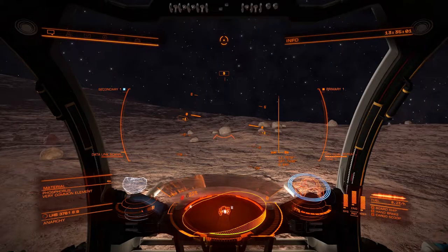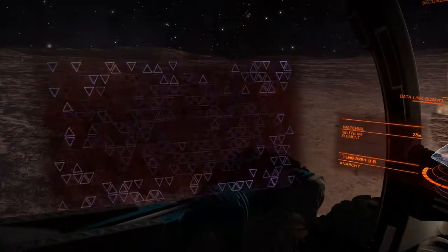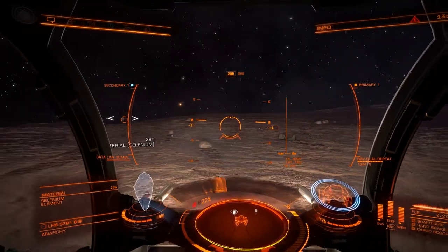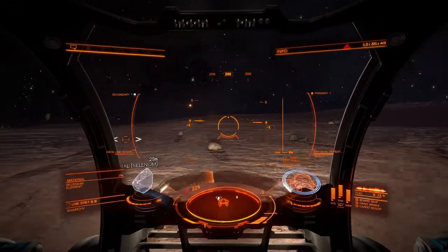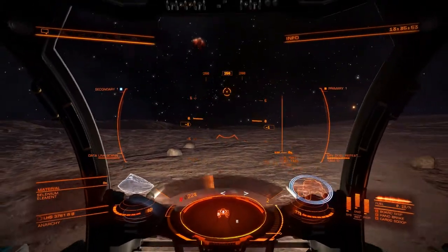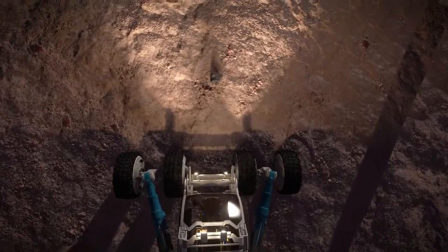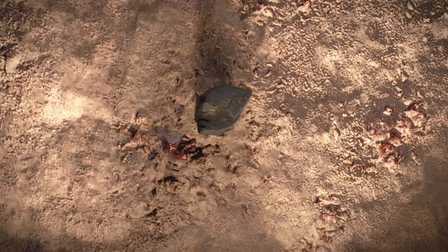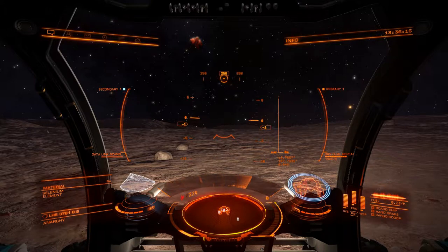Let me get you the exact chemicals on these. So that was phosphorus we were looking at. Oh nice, we found selenium here. Look how long it takes these to fall down in the 0.04 gravity. Let's have a close look — this is our nugget of selenium, same texture, faintly reflective. Let's scoop it.